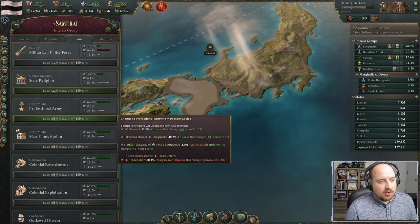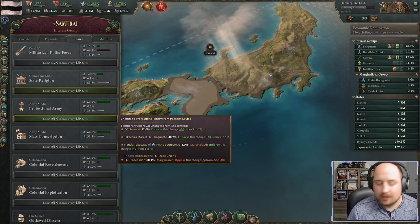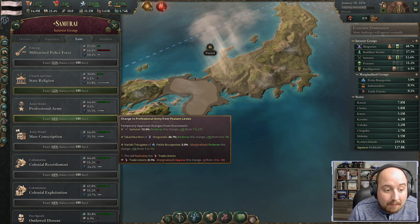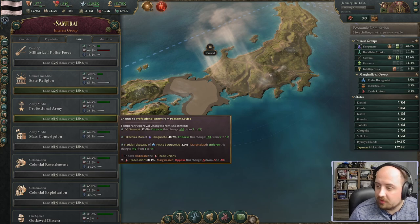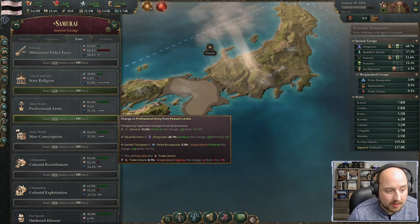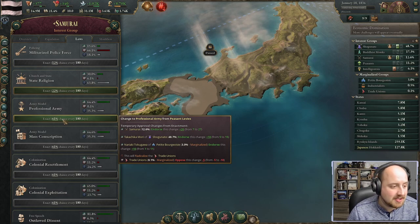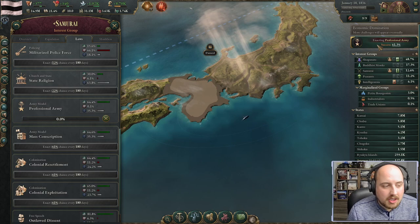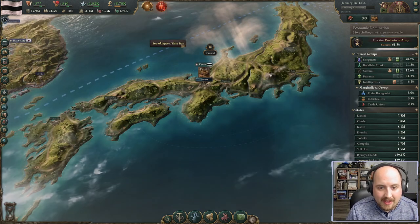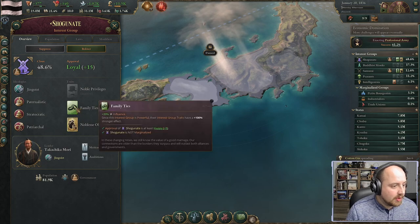Looking at the laws we want to pass: first we want to appease the samurai and shogunate. If we pass a law for professional armies, the shogunate gets plus ten approval and the samurai get plus twenty — they love this. It has a high chance of passing, giving us happiness over time. The process is based on bureaucracy levels, with days ticking by as we push it through.